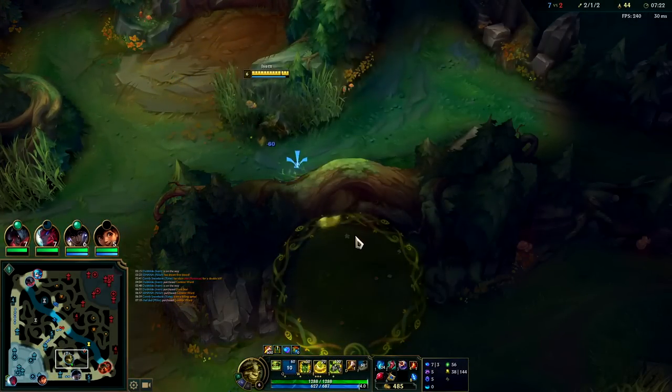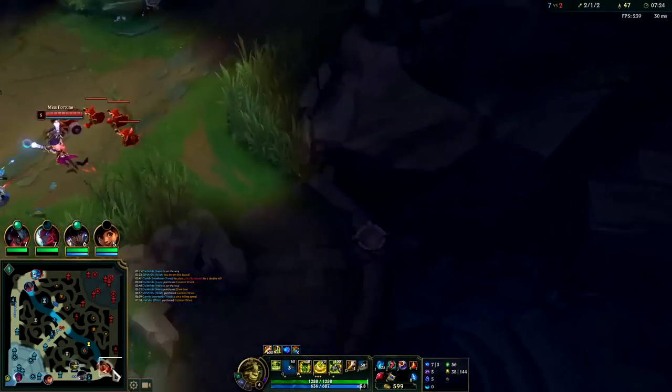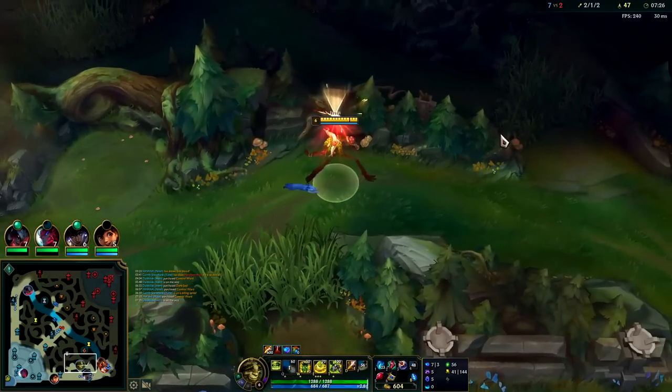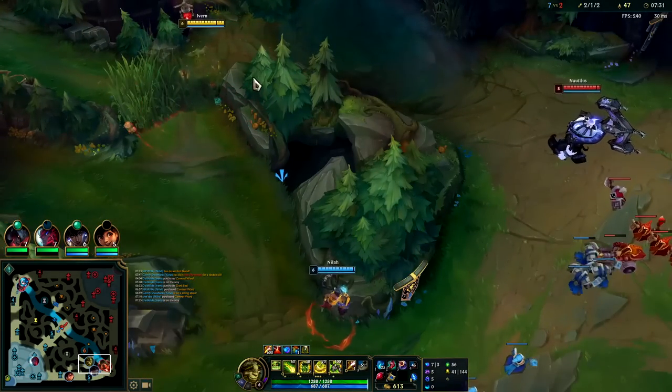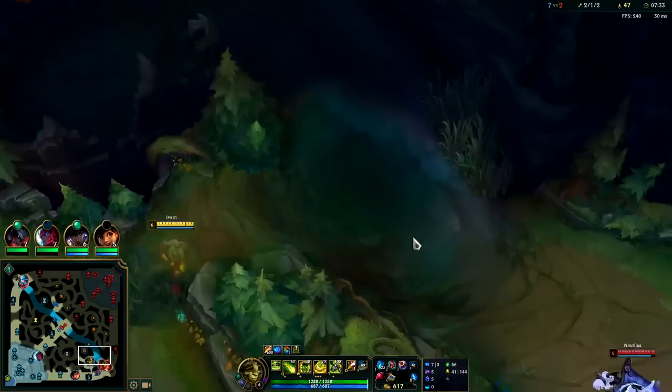We're level 6 pre-7 minute 30 — I'm really happy with that. I'm ready to gank. Just camp bot, guys — that's the meta. Clearing the 3 to 5 camps then going to bot. Just be there, ready to gank bot. That's what you gotta do.